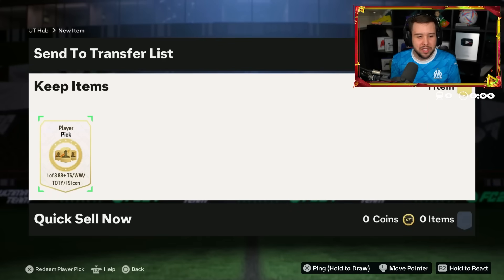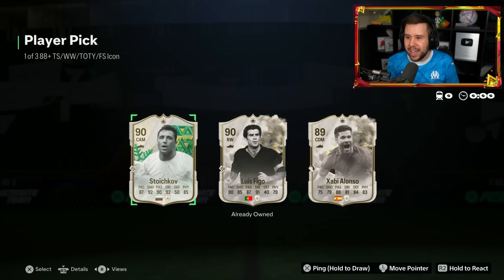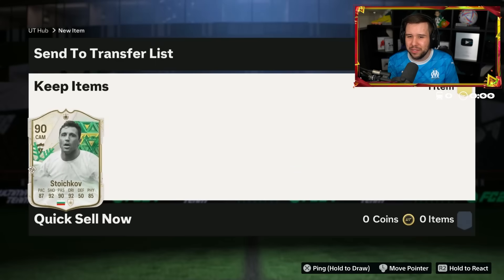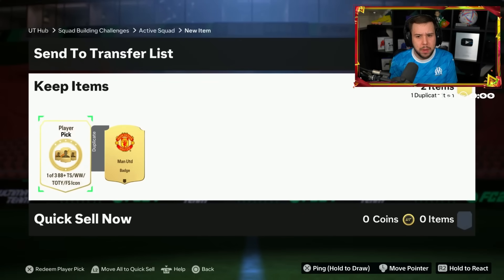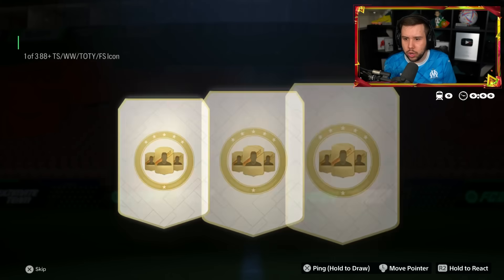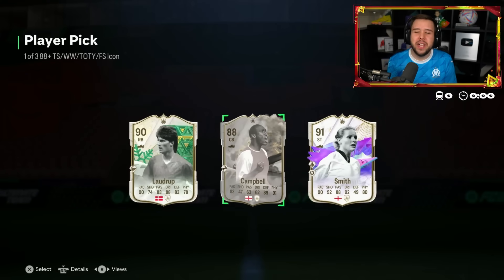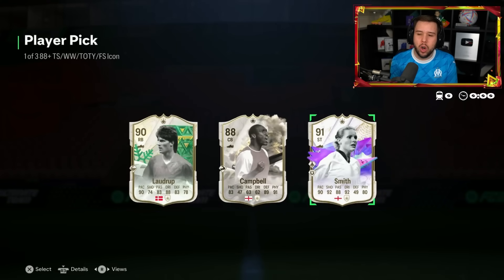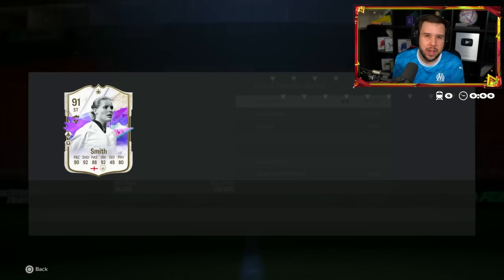We're getting straight into these icon player picks. Good luck. Alonso, Figo, Stoichkov - not a player pick you want to see. Is this the first time we see the United badge next to a player pick? Good luck. Smith - Smith isn't terrible, she is a usable card, but there's no way we can call it a dub because she's under 200,000 coins.